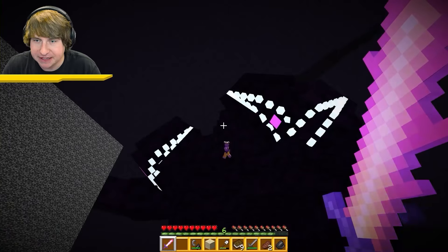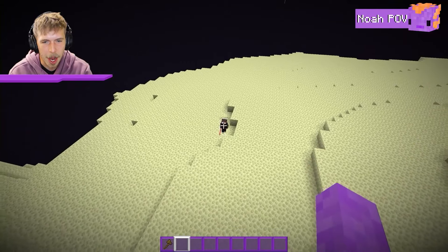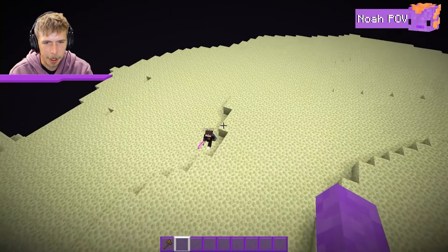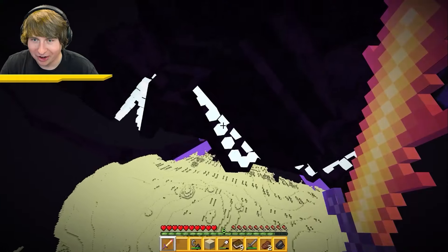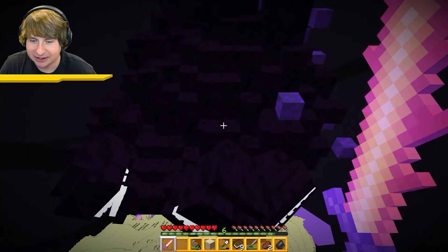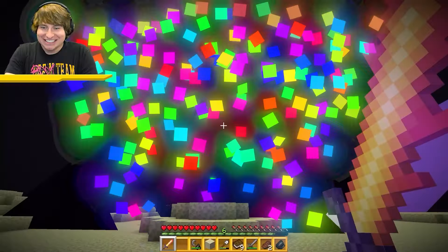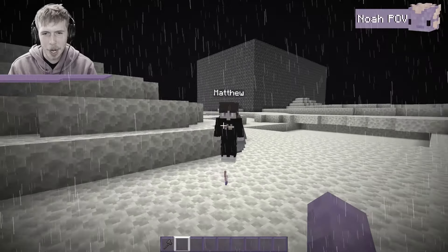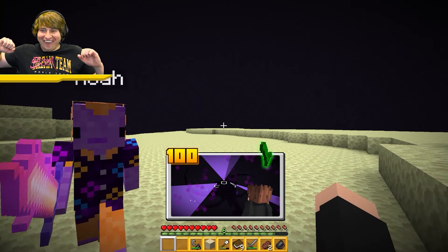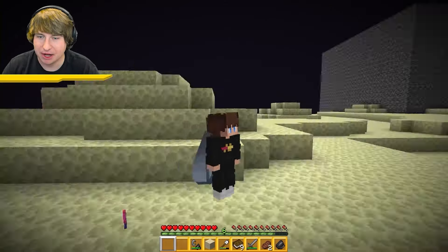I find a flame sword in my cell that gives me a jump boost — it's insane. I get outside the prison and face the Wither Storm. Noah taunts me saying I'm just a little snack for it. I use the sword's boost to hit the weak spot right in the eye — one shot! The Wither Storm is defeated. I just beat the most difficult prisons in Minecraft. I guess I'm on parole now.